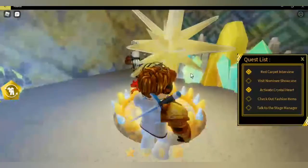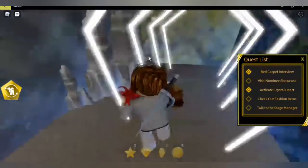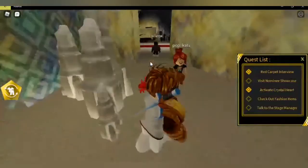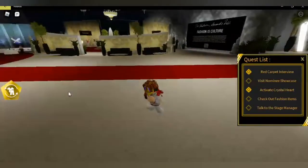You go near it and you activate the crystal hot which is right here — it stays on a Christmas tree. Just go back guys, and when you go back just interact with things like this. It's very easy.